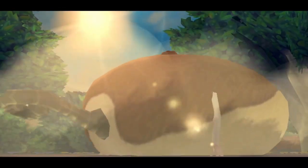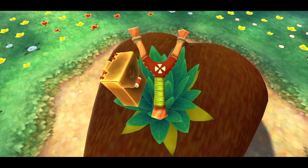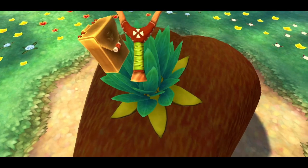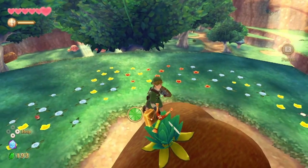The slingshot you will receive from completing Farron Woods and finding all the nutsack looking fellows inside the woods. The big nutsack will then proceed to give you the slingshot from the giant mole in his fucking back.